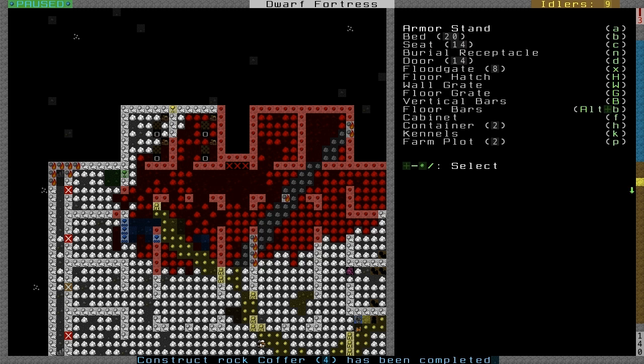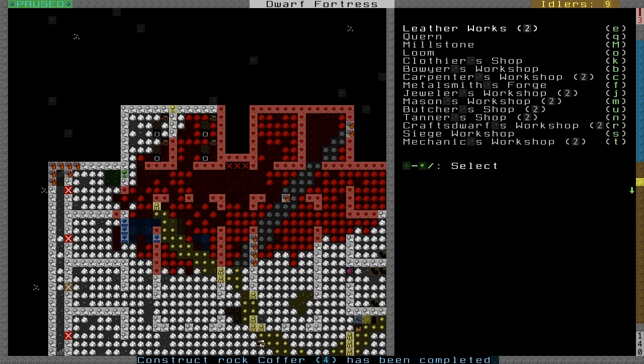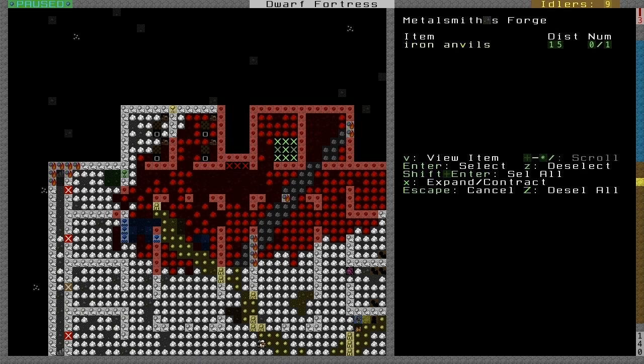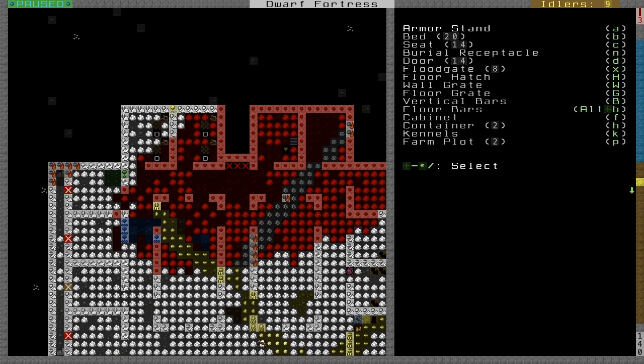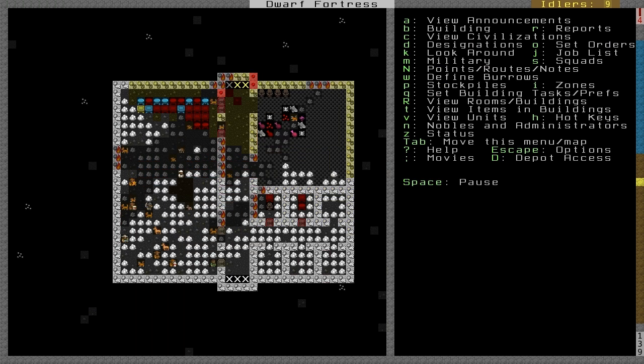Now go back to the menu and we want a workshop. This last one is under workshops, so W for workshop. We want a metalsmith's forge, which is F. A metalsmith's forge is a bit different because it requires an anvil in order to build. We only have one anvil that comes with us from the wagon, so we can only build one for now. Our first task will be to get an anvil up and going.